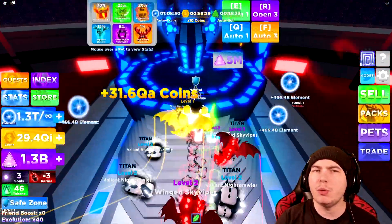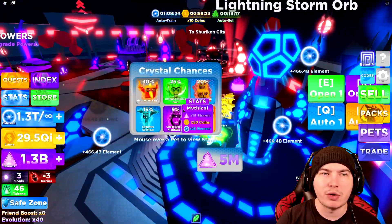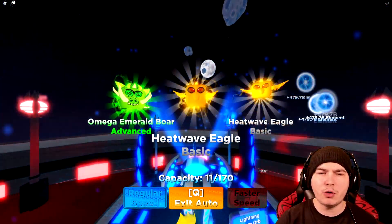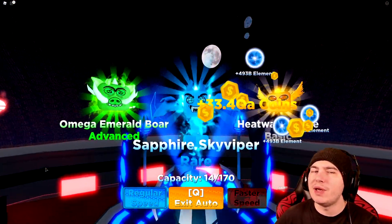I think what we should do — is that auto buying them? For the powers I need 5 billion shards, so this might take me a while. But I'm going to turn on auto open and open up quite a lot of these, because I've got quite a lot of capacity. Since I have like 1 billion, I can buy a lot of these and try and get some better pets.